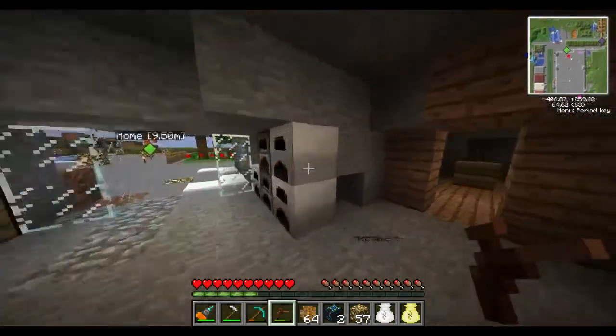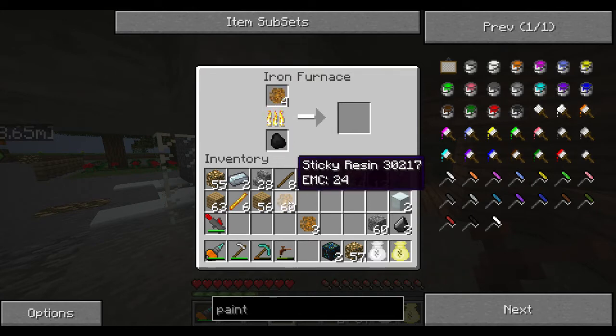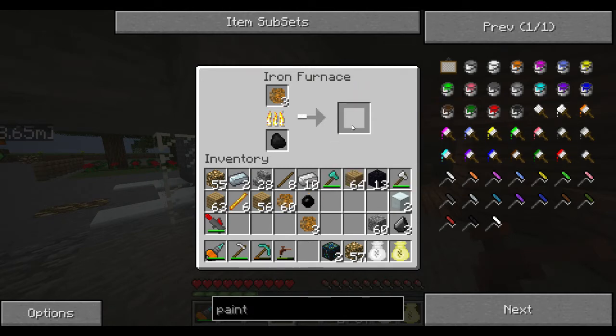If you take those sticky resins and put them in your furnace and let them go, they will create rubber. We need a bunch of rubber — we're going to need six of these to create our circuit.